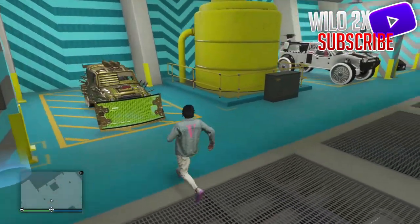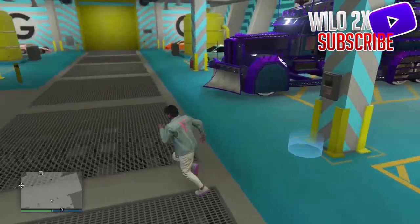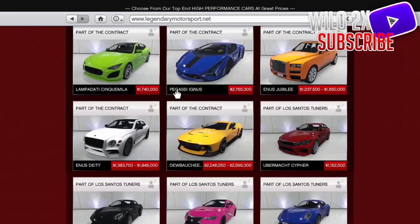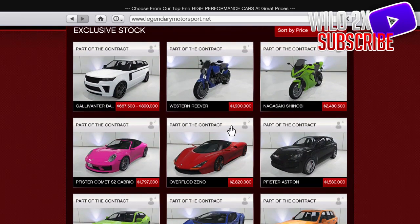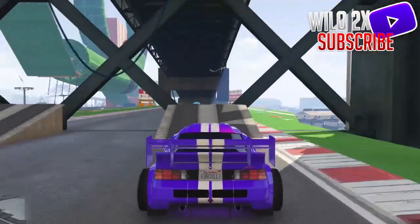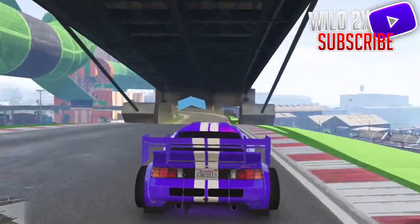As you can see — voilà — this is the original vehicle right here in the Arena War. The duplication glitch actually worked. For extra proof that this glitch is up to date, you can see brand new cars in the store right here. This glitch is current. Let me know what type of videos you want to see — your boy is back. Go ahead and subscribe with post notifications on if you want new videos.